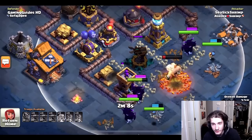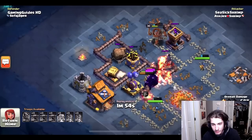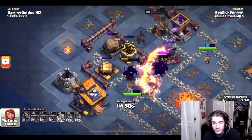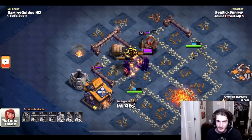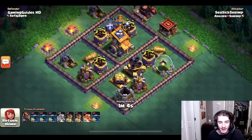The giant takes out the entire crusher with a little health left, tanking for the mega tesla. He uses the battle machine ability to make sure the tesla goes down before it damages his PEKKAs. The bombers come in clutch opening up the whole compartment, the battle machine takes out the crusher, and the last bomber opens up the rest. He's easily walking through the space with two PEKKA abilities, two PEKKAs, the battle machine, and two bombers. The only troop he lost was just the giant — an absolutely crushed first stage.